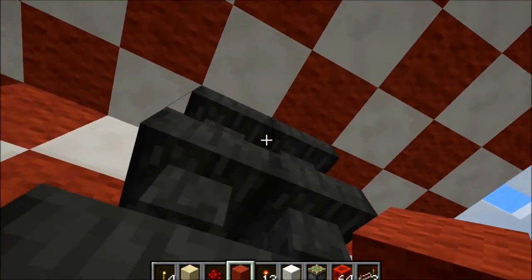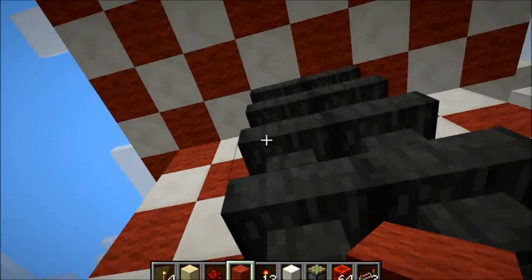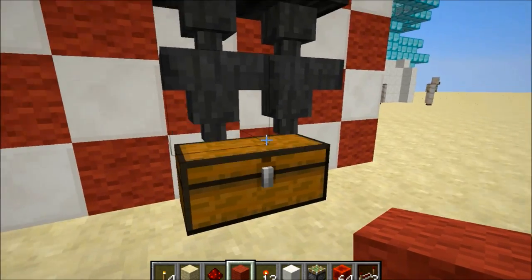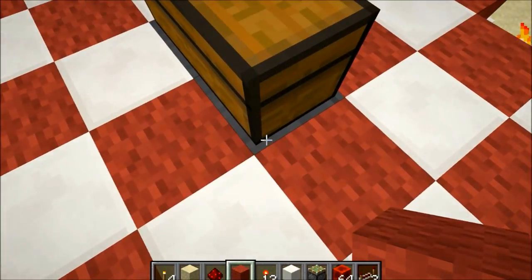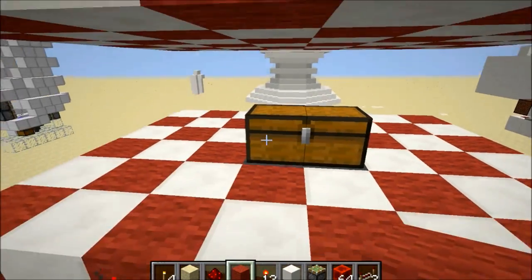These things — that's basically it. All you need is hoppers, that's it. Such a simple build, anyone can do this easily. You have a chest right here, you just have hoppers coming from up there, and there's a hopper right there as you can see under the chest.